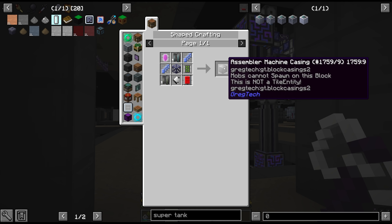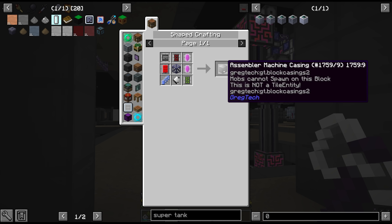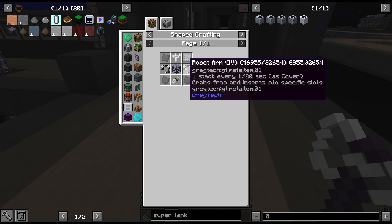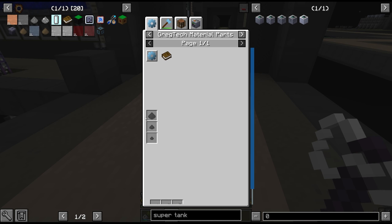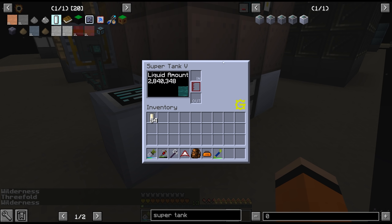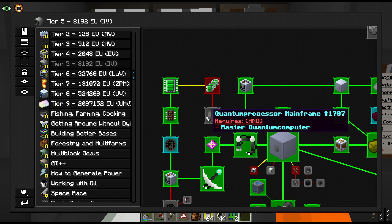This multi-block is definitely not cheap, as it's becoming a common theme here. The bulk of the cost comes with the assembly machine casings which take 7 ZPM circuits each, and we need a total of 15 of these machine casings. But that's not all - we also have the assembly line casings which take 2 robot arms each, and this is going to be lots and lots of tungsten steel, tungsten, and graphene.